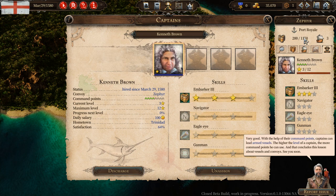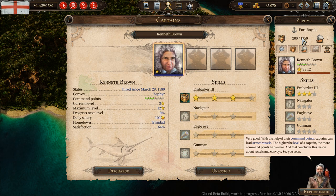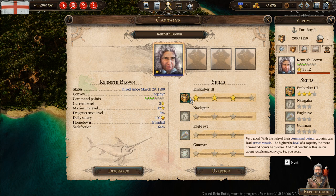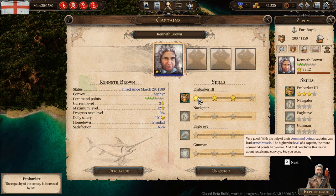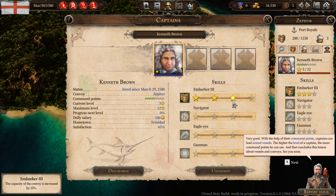With the help of their command points, captains can lead armed vessels. The higher the level of a captain, the more command points he can use. And that concludes this lesson about vessels and convoys. Here's what I noticed: usually when you have skills that you unlock like this, because they're all lit up I would imagine they stack — we got the 5% bonus, 10% bonus, 15% bonus. But it really is just the last one. So maybe what I'd do as the developer is when you unlock a higher tier, the stars disappear from the lower ones, just so it's clear that only the highest tier counts.